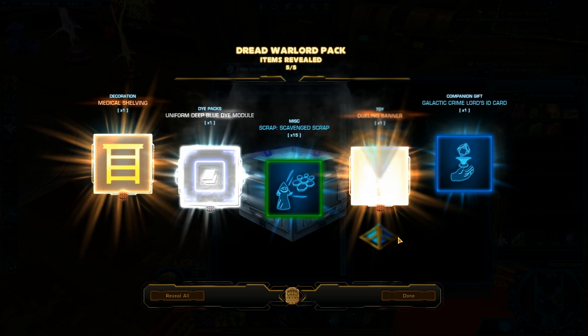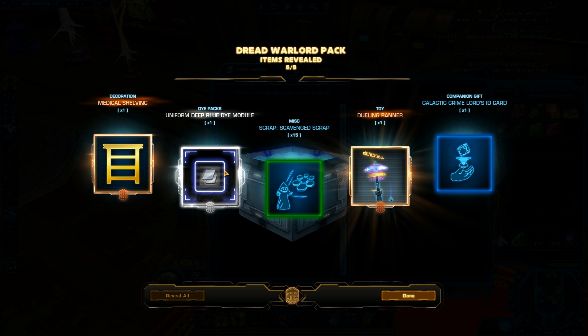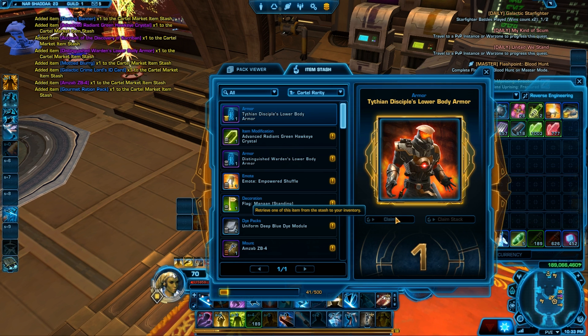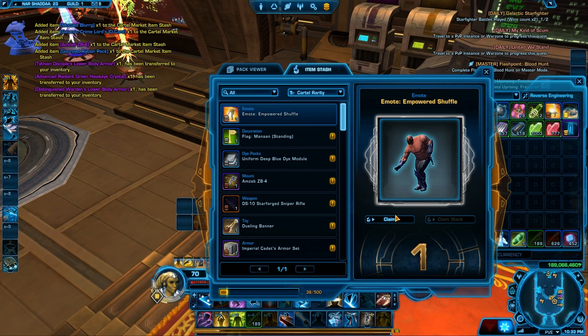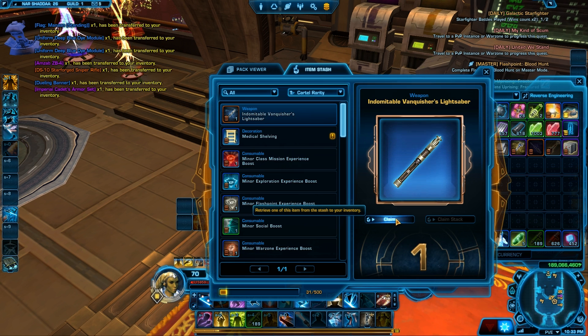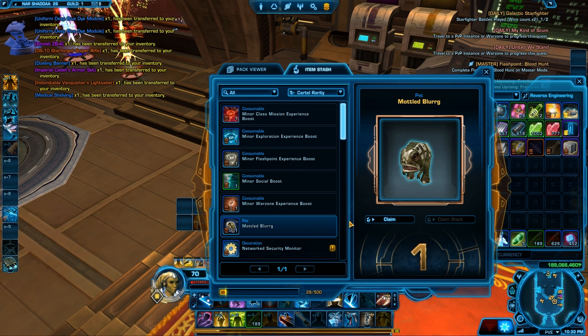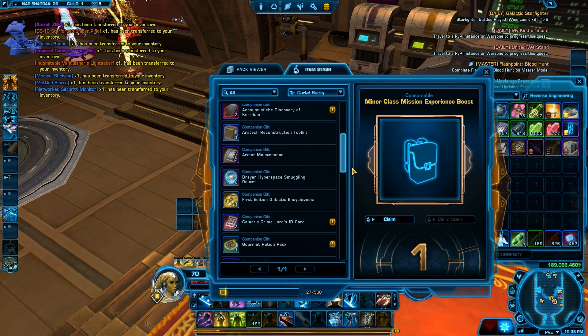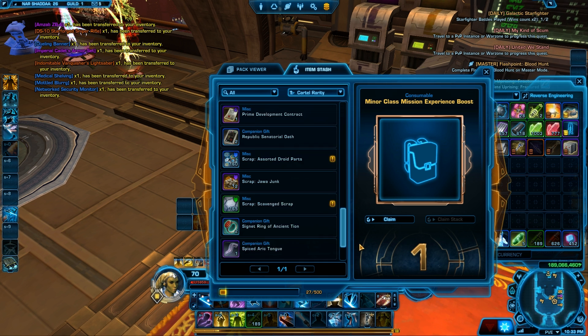I'm not going to get big stuff out of this. I got another deep blue, a Dueling Banner (which is an old one), and the Medical Shellwing — I think that's from this pack, so it's kind of okay. The new items are not on the GTN yet, but I'm going to look at some of the old items and check how much I actually received. This pack might change a lot of stuff, and I like the changes they're making so far.